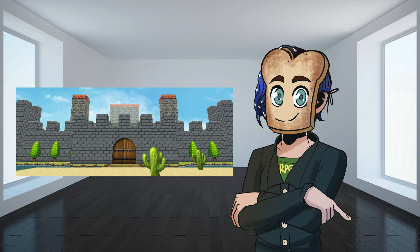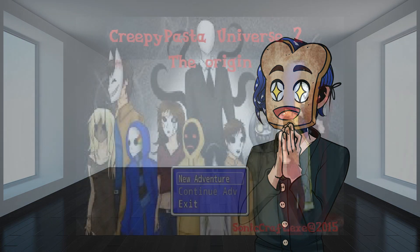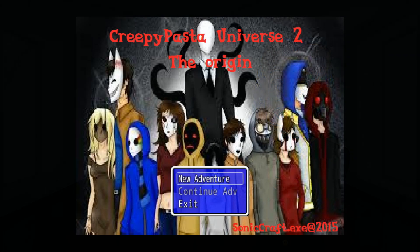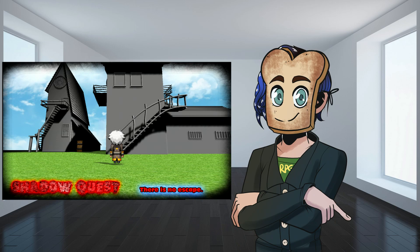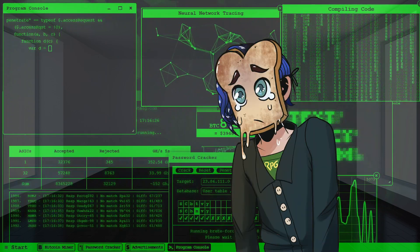RPG Maker in 3D. With this, even if you make a stinky poo of a game, it can at least be visually unique. Hallelujah. I'll never have to suffer through those terrible ripped assets and RTP nightmares ever again. Generally, you're better off doing 3D stuff in another engine like Unity or Unreal, but with this plugin you can create a really unique visual effect, and honestly it's still easier than trying to learn how to code. At least for me — I'm an idiot.